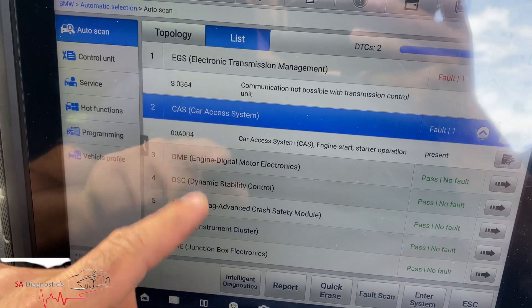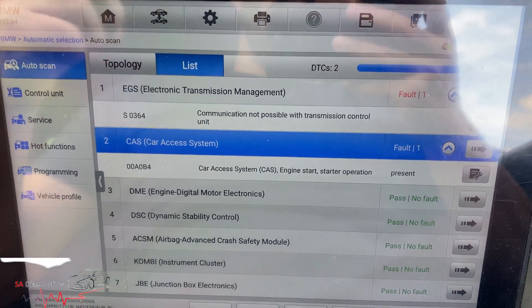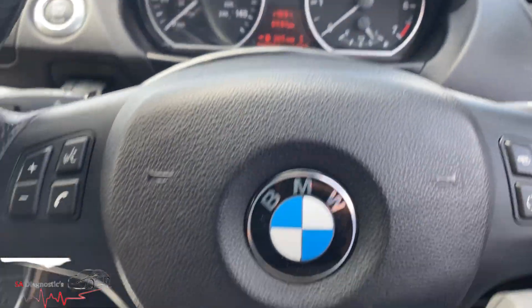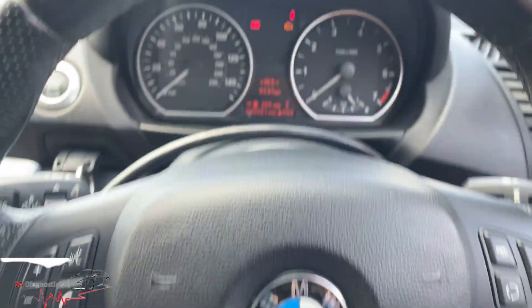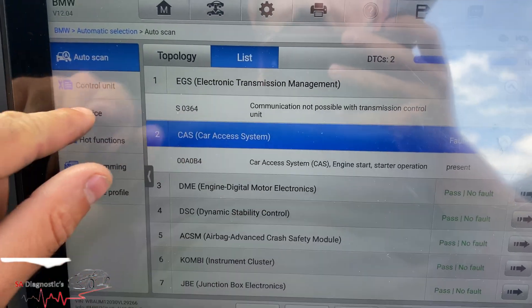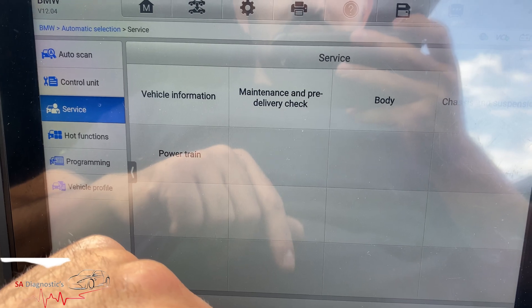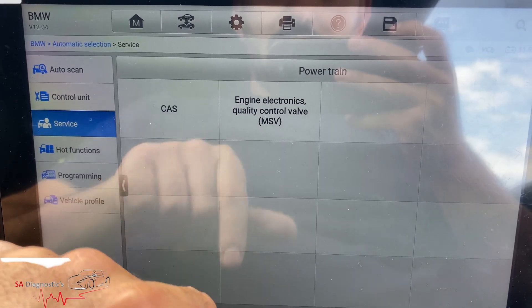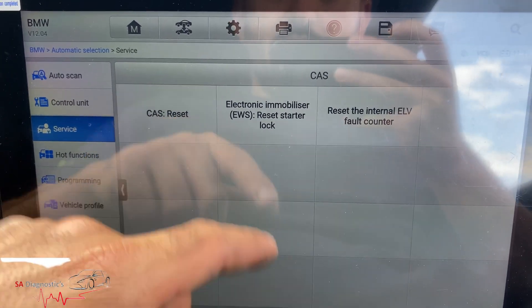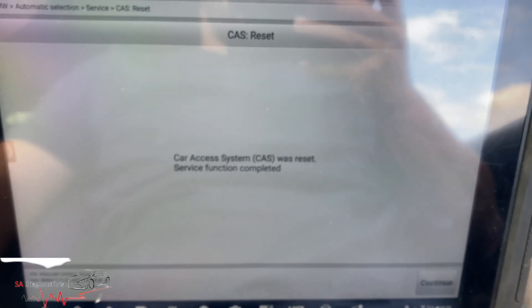Welcome back to another video. In this video I will show you a problem with these E-models where the car doesn't crank — it will just keep cranking but won't start, as we can see. What you'll have to do is go into Services, then go into Powertrain, then CAS, and we'll have to reset the CAS system, which is a common fault in these vehicles.